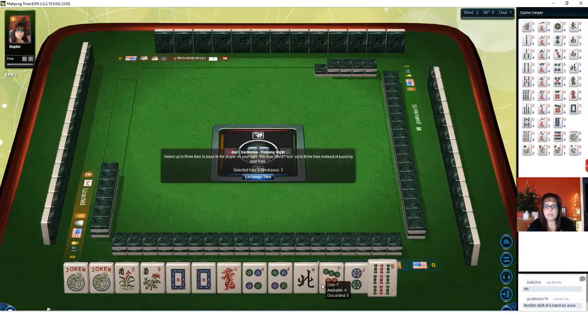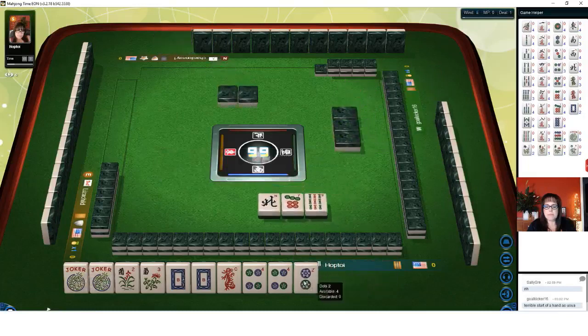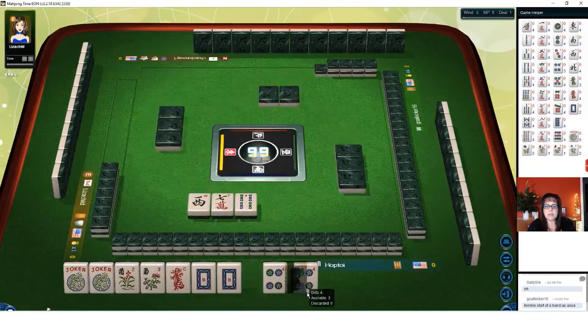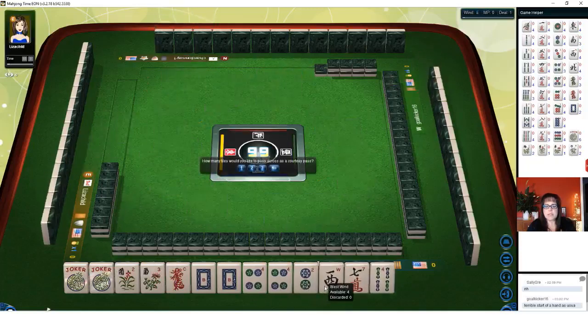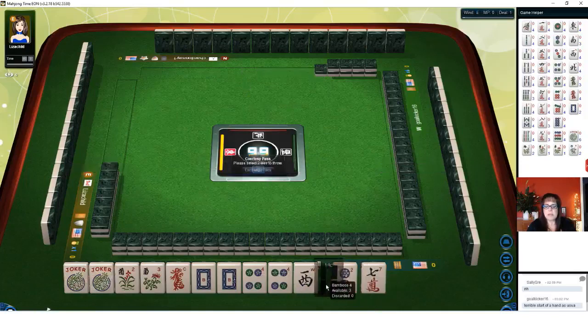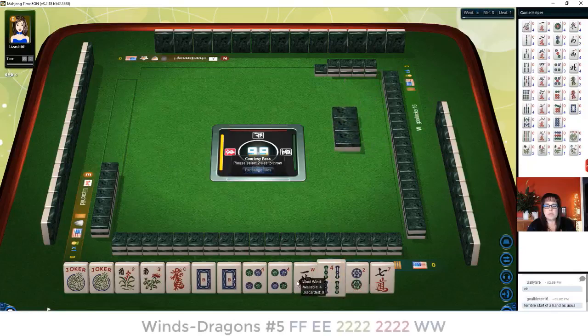So here we have a two and nine — let's give up the nine. I was still thinking about the two-four-six-eight hand, but we have to throw away a pair of flowers. I'd much rather get a three dot. Let's see what they want — two tiles is good. We'll keep that west, and maybe even four. East and west with fours.